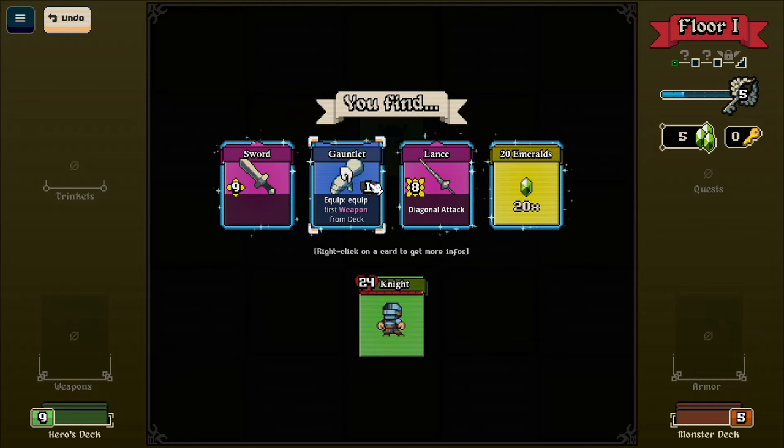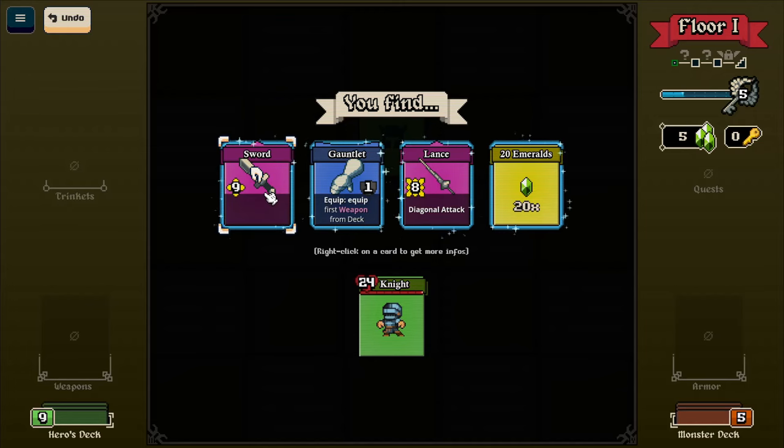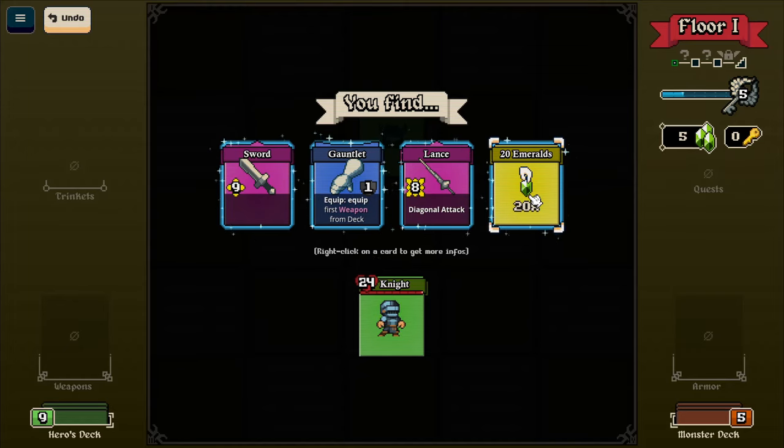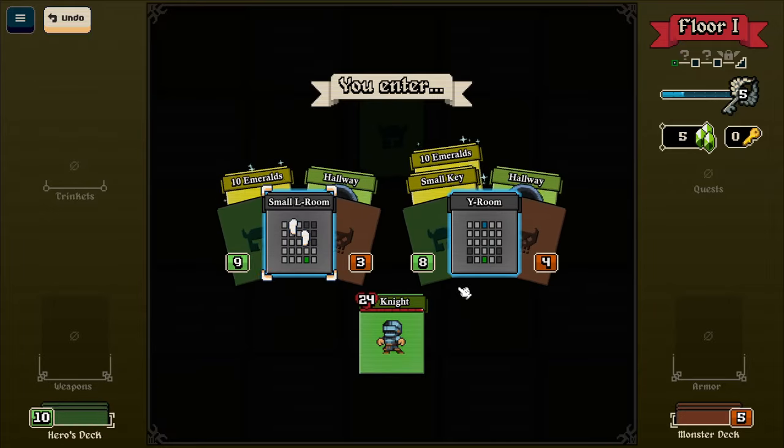Find sword. Gauntlet - equip first weapon from deck, the diagonal attack lands, 20 emeralds. Does that sword not have a limited amount of uses? Or is it a once-off? Must be a once-off. Don't know what these emeralds do. Diagonal attack could be good as well - I think I'll grab that. That could be useful.